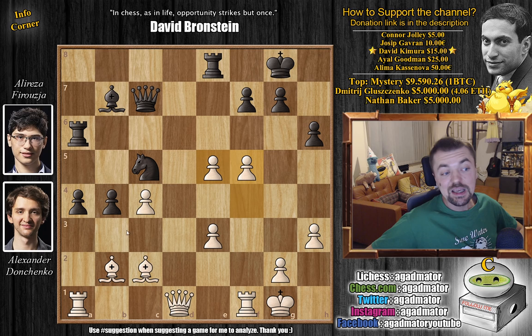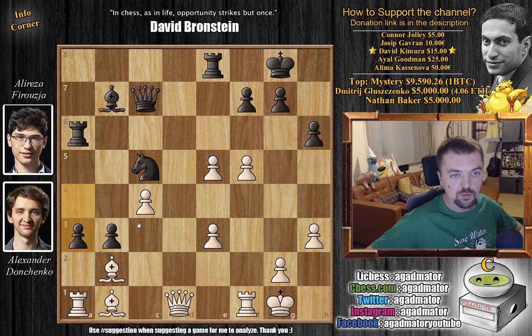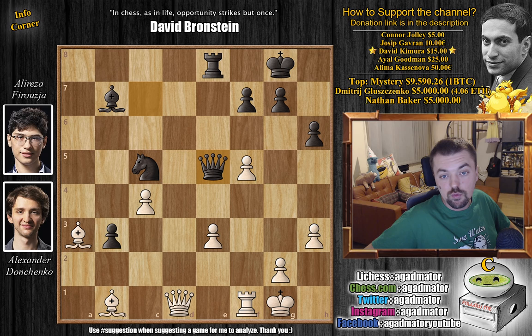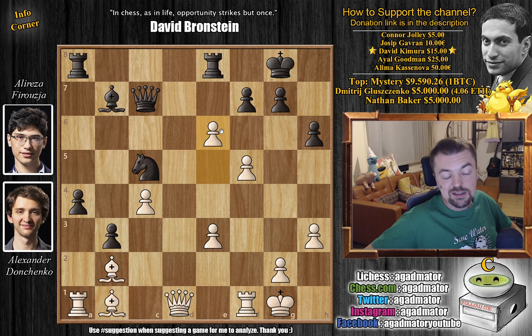Here f5 by Donchenko — he continues the attack, wants to play e6. Now b3 by Firuzja. You're basically deciding between b3 and a3; Firuzja goes b3. Bishop back to b1, and now rook a back to a8. Here a3 would be interesting — if you want to trade everything down, for example captures, captures, captures, then queen captures on e5. But Firuzja for the moment wants to keep both pawns, so he goes rook back to a8, probably with the idea of bringing the other rook in with rook to d8. And now e6 — white continues the attack.